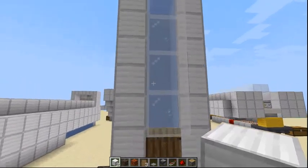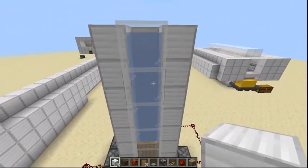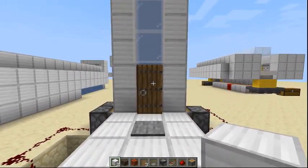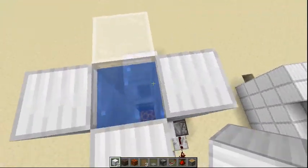So today I'm going to be showing you how to build a bubble elevator. Now for those of you who don't know what a bubble elevator is — perhaps you're used to the normal water elevator, where you place a block of water then signs above and below, another block of water, and you swim up. But because of 1.13 and 1.14, we can now just do this — and it launches you straight up.